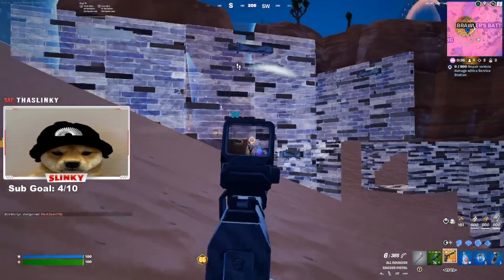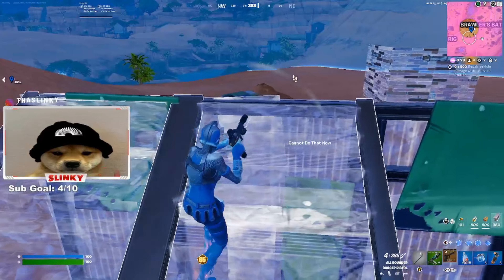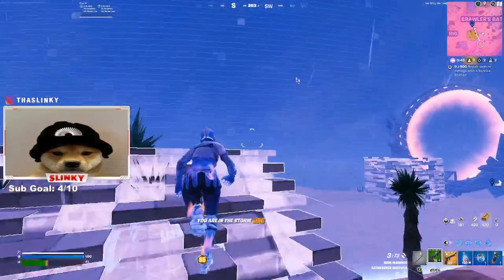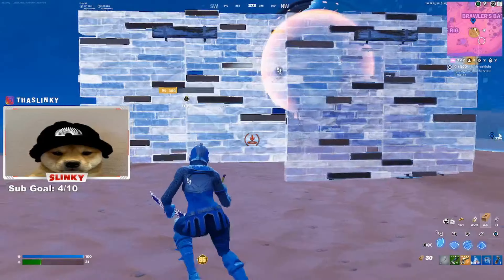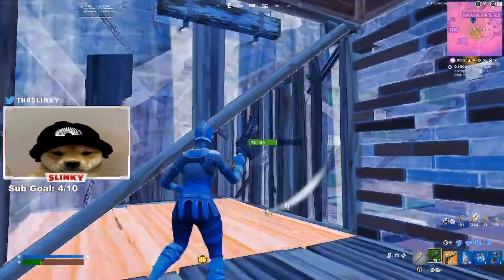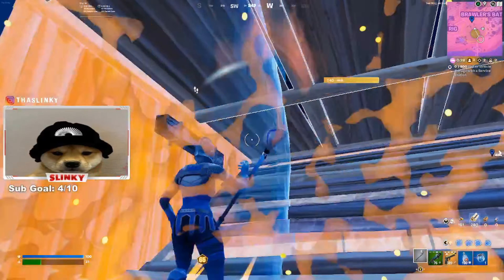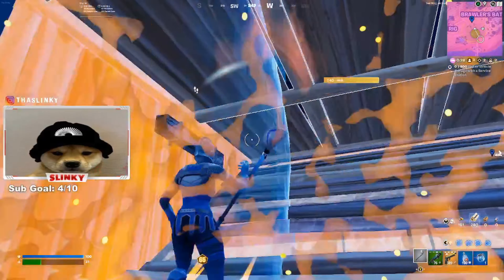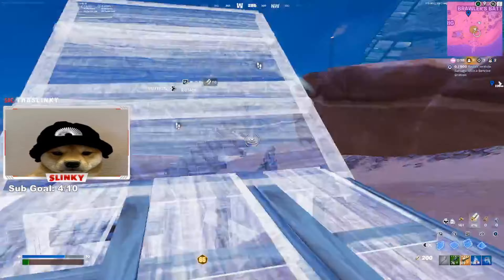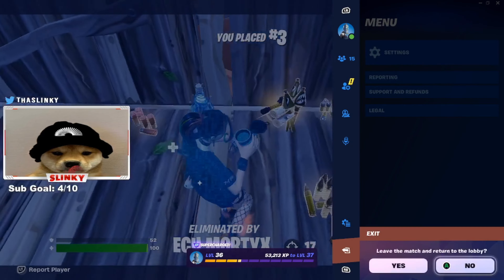From that positioning I was able to get into the top five. As I rotated with the zone, the dude who had all the medallions W-keyed me. You'll see a lot of panic builds here — I'm not the best player. I could have gotten high ground and potentially won the game. I think I kind of threw this one, but let me know in the comments.